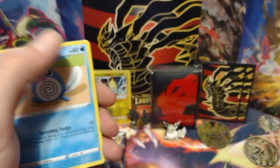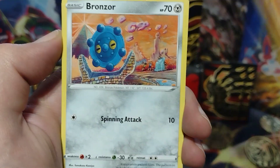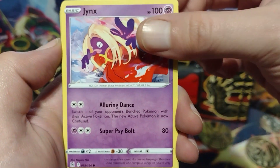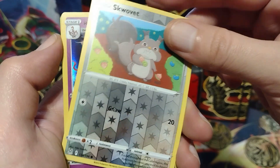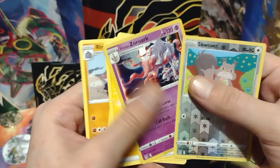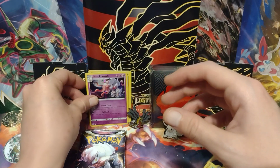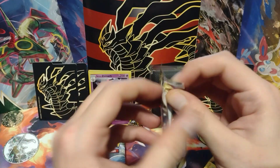There's the code card. Poliwag. Phanpy. Bronzor. Makuhita. Jynx. Skwovet. And Hisuian Zoroark. Nice, I got a holo! It's a cool holo too. Let's grab these two cards and put them right there. I just got him too. Let's see what else we can get.